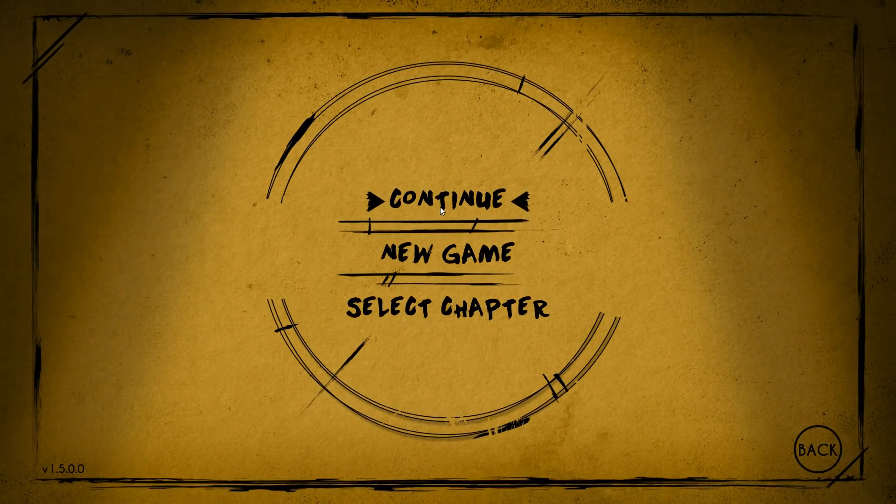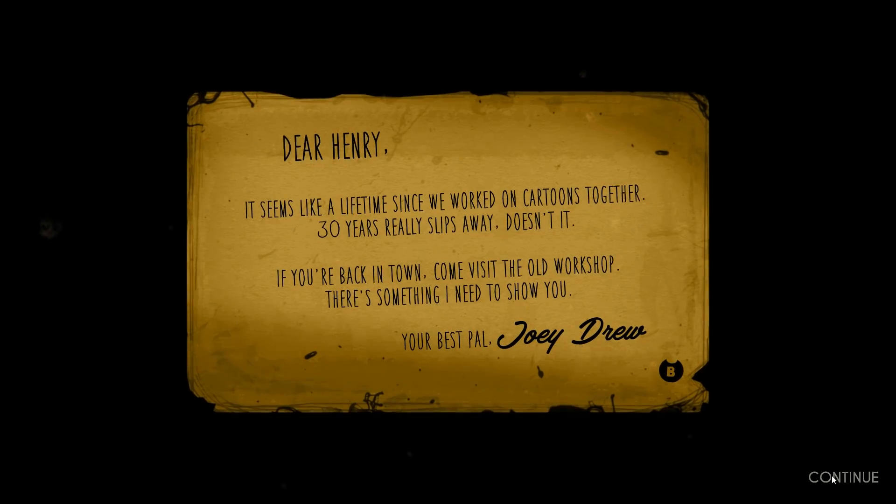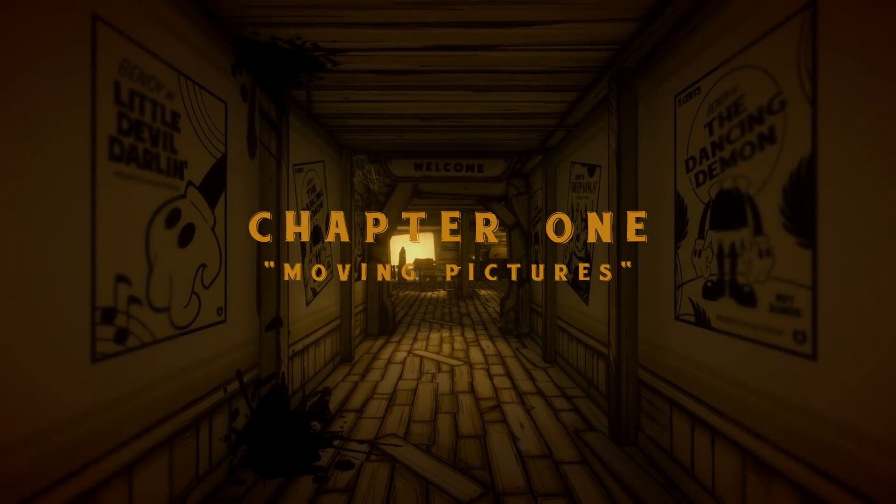So all we have to do is hop in and I think we're good to just start from chapter one fresh. I want to show you guys the build up to it. Basically, from my understanding — and I might be a little bit wrong about this — I don't think you can die a single time while playing the entire game. That's from chapters one through five. You also have to activate these hidden cutscenes.